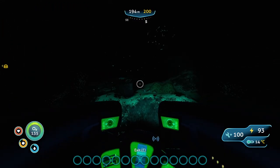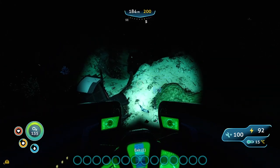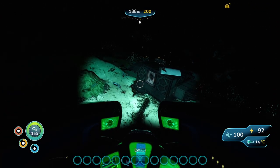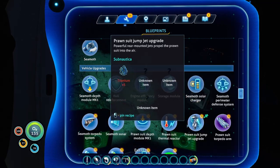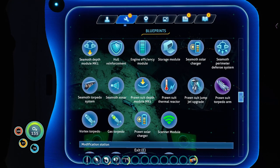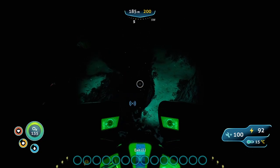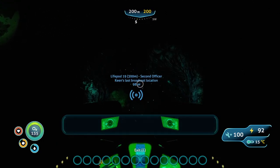There's more wreckage up here. Keen's pod is now 150 meters away — okay so it's in that hole. I want to know what's in this — laser cutter can't open it. More torpedo arms. Did I get the full torpedo arm? That's vehicle upgrades. There it is. Let's get Keen's pod — I can't get it out of here. There are some floaters, I might be able to, but no thanks.